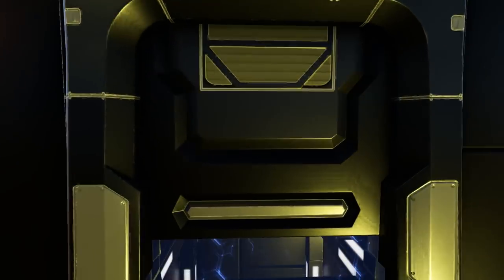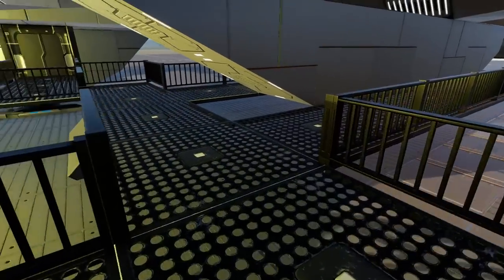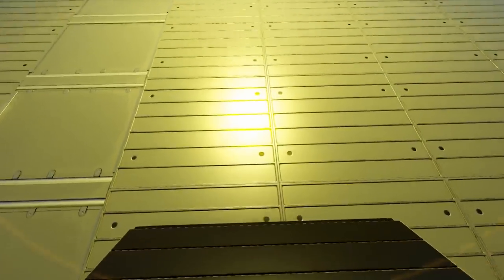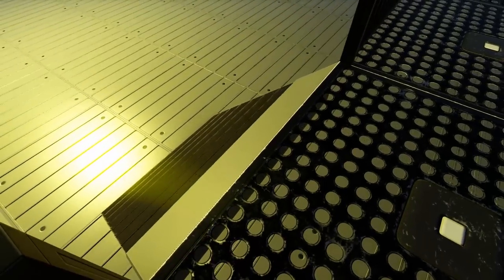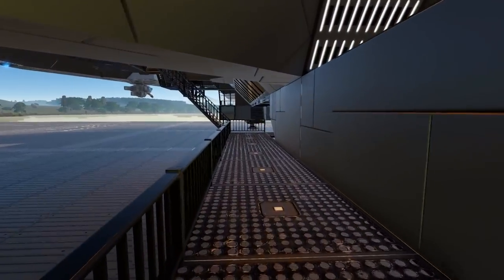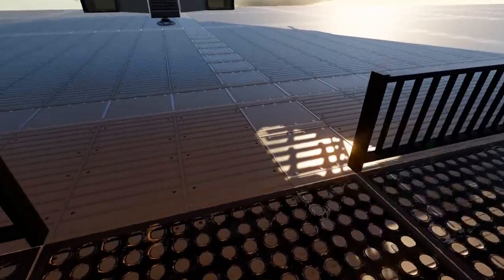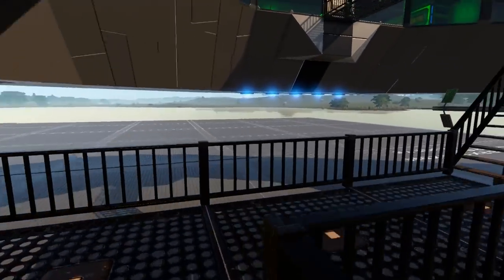Taking either of the side doors gives you access to an elevator that leads you down to a nice spot underneath, where you have walkways and can drop down onto the planet surface via a ramp. You also have access walkways that lead along the rest of the outside of the ship, and you can go up the side walkways and come up to the middle section.